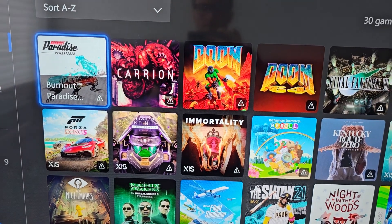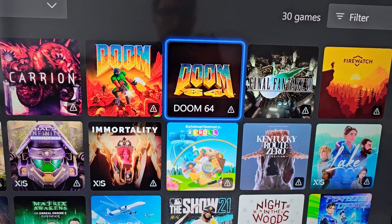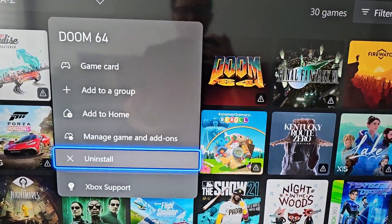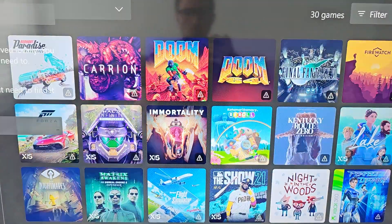Go over to whichever game and press the menu button. Now you can go down to Uninstall, which will remove the game, but for the saves you want to go to Manage Game and Add-ons.